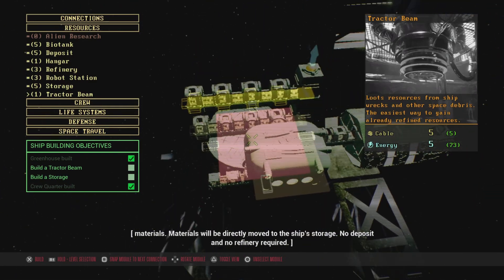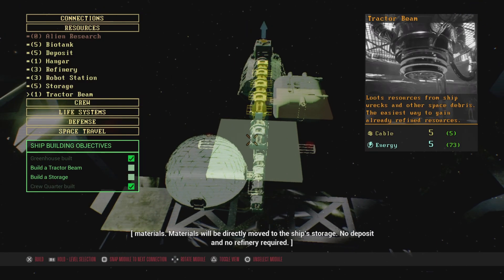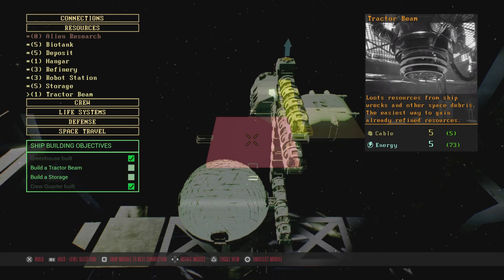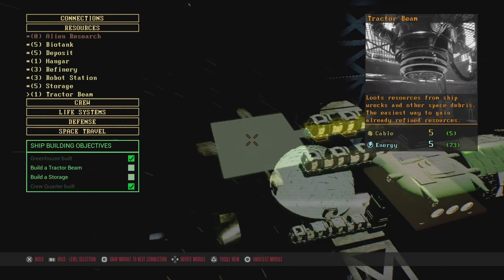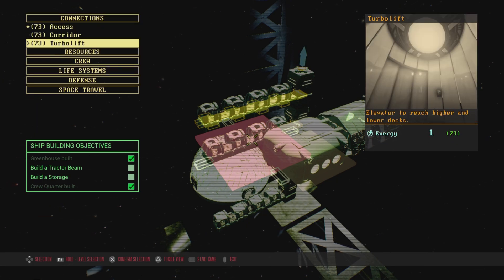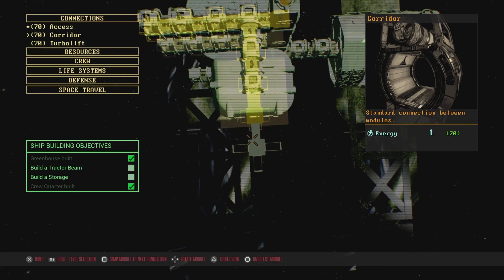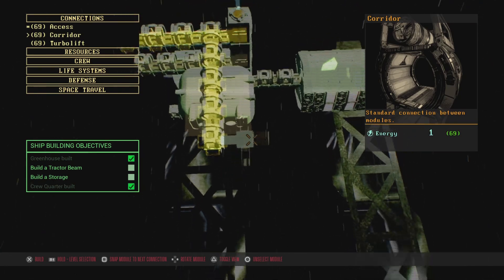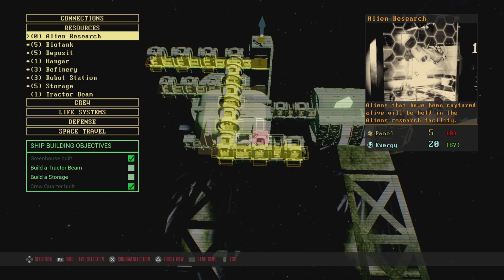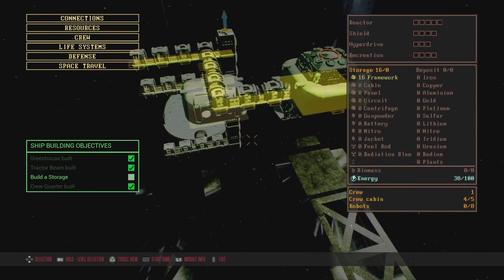A cantina would be nice, but I can always do that later. Need a deposit, need a storage, need a hangar. We're going to need a tractor beam first, though. The tractor beam can't have anything above or below it — that's what it was, I remember now. So if that's the case, let's kind of section this off over here. I don't know how long I'm gonna be playing this particular save, so let's go ahead and put that there.